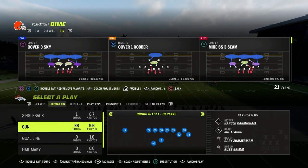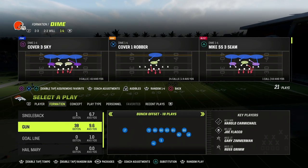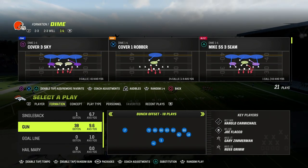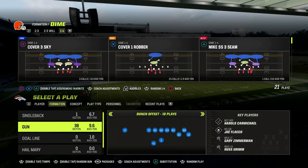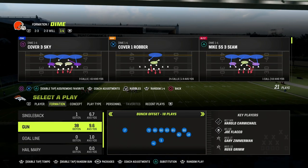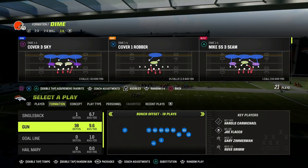I'm going to show you the number one blitz in Madden 23 that you can use to shut down any kind of bunch formation, as well as really any kind of compression set that you might be facing. This comes to us out of the Baltimore Ravens defensive playbook — we're taking a look at the Dime 1-4, also known as the 1-4-6.